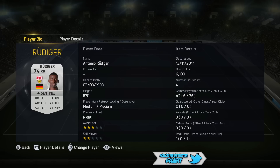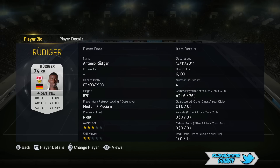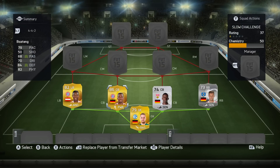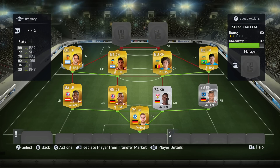Then we've got Rudiger. I think this is probably the best Bundesliga partnership of center-backs you can get. Rudiger, the non-rare silver, because he's just rapid and awesome. And then upgraded Jerome Boateng. You guys know I've got a thing for him, and to have him as an upgraded card is just epic. Can't wait for him to have an amazing season and get some sort of team of the season card.